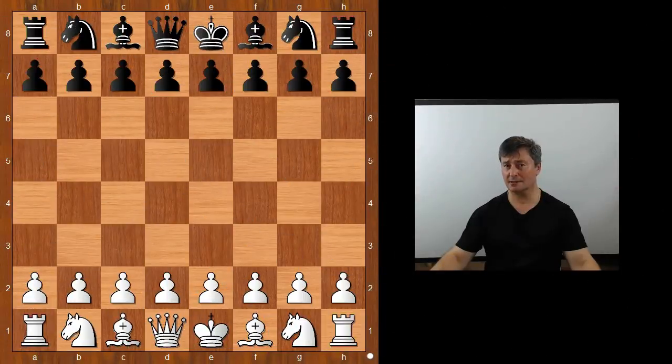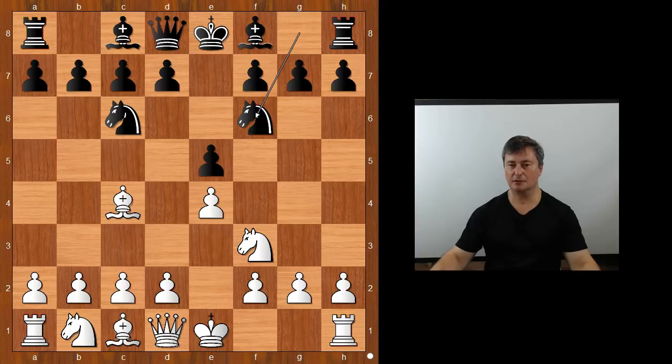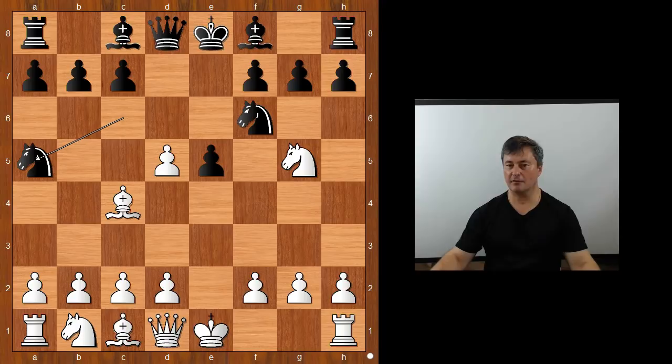This is a game between Otis and Tena, played in 1923. Otis started with e4, Tena played e5, knight to f3, knight to c6, bishop to c4 — the Italian Game — knight to f6, Two Knights Defense, knight to g5 going for the throat, d5, e takes on d5, knight to a5. White to move, d3 was played, bishop to b5.